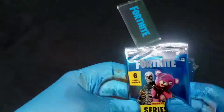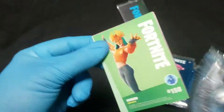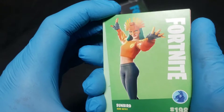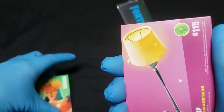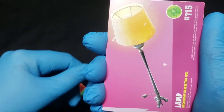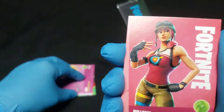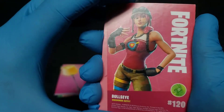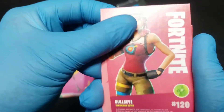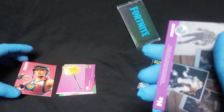Let's dig in and see what we can get. Starting off with a rare Sunbird outfit, got the uncommon Lamp harvesting tool, and an uncommon Bullseye — number 120. I'm actually pretty sure I don't have that card yet, so that's good.